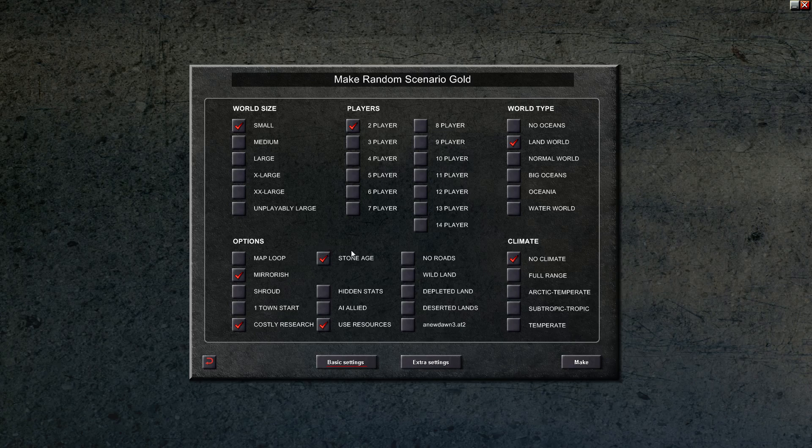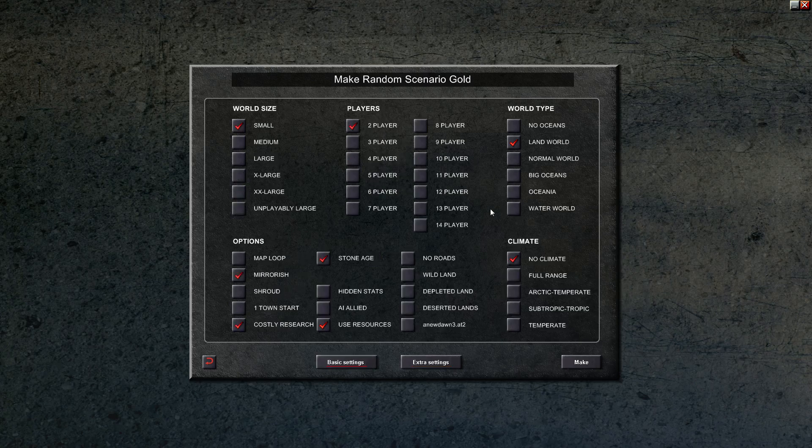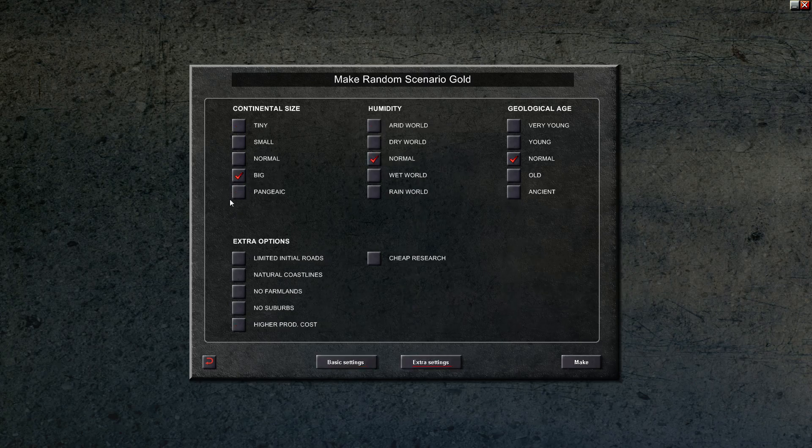But I will be adding some research back. Then we're going to use resources, and on the extra settings we're going to have big as a continental size, just to eliminate islands. With land world you're not going to get too much water, but I don't like islands. I kept refreshing the map generation until we didn't get islands, because one of the gentleman's agreements we have is not to use ships, so we just picked a map where that's a logical conclusion anyway. So: limited initial roads and natural coastlines.